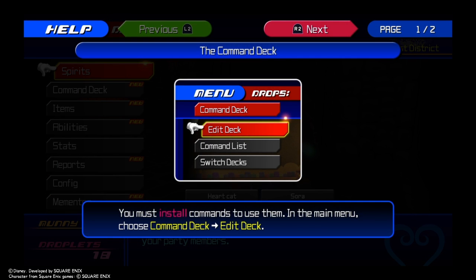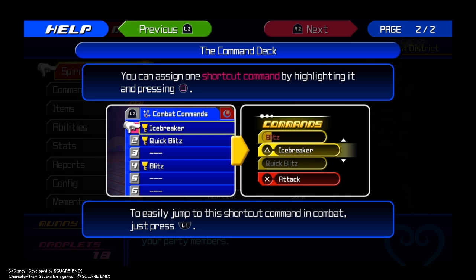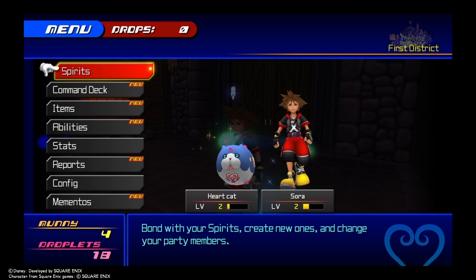You must install commands to use them in the main menu — choose Command Deck and Edit Deck. You can assign a shortcut command by highlighting and pressing Square, and to easily use the shortcut command just press L1.